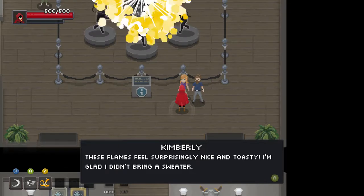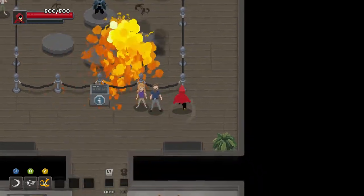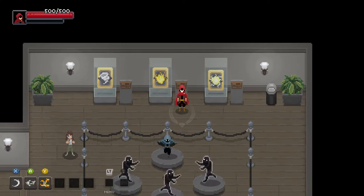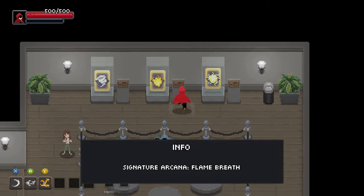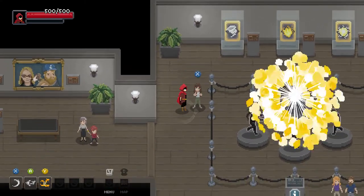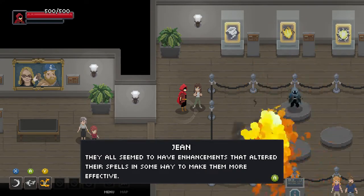These flames feel surprisingly nice and toasty — I'm glad I didn't bring a sweater. Too hot, must leave. Signature arcana: ball lightning. Signature arcana: flame breath. Signature arcana: whirling tornado. I've read all the books written about signature arcana — they all seem to have enhancements that altered their spells in some way to make them more effective.